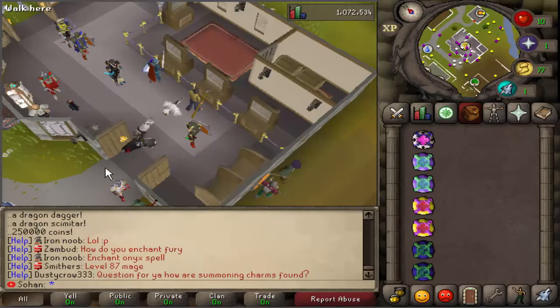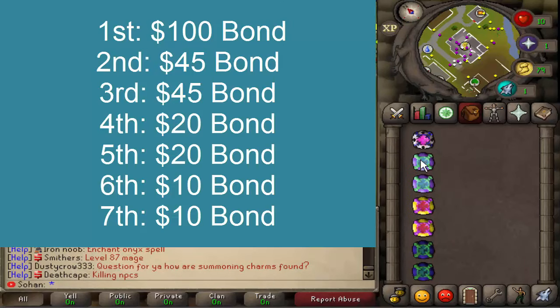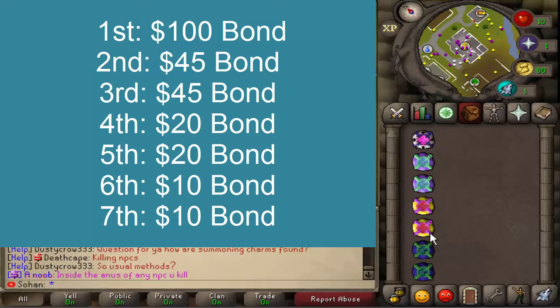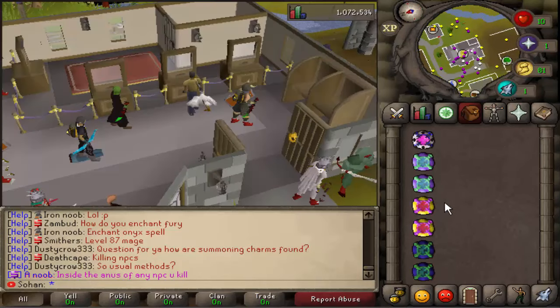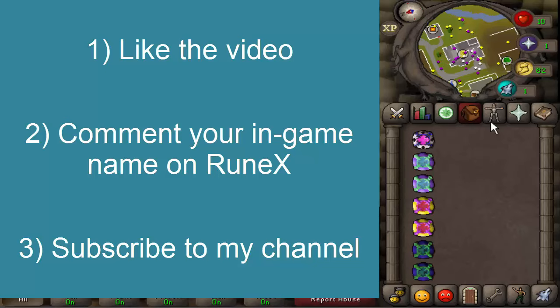To help some of you guys starting out on this server — as it is incredibly good and I definitely recommend checking it out — I will be doing a $250 giveaway with seven different prizes. First prize is a $100 bond, second and third prize is a $45 bond, fourth and fifth a $20 bond, and sixth and seventh a $10 bond. These are worth quite a lot in game or can be used for a donator rank. To enter: like the video, comment your in-game name on Runex, and subscribe. Make sure you register on the website and log in before commenting, otherwise someone could steal your name. Thanks for watching!